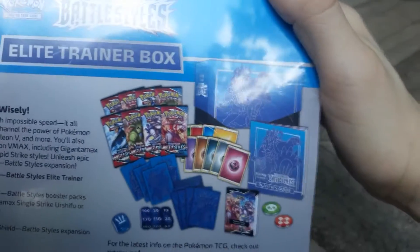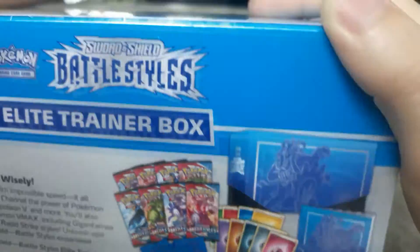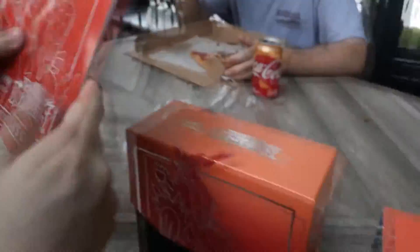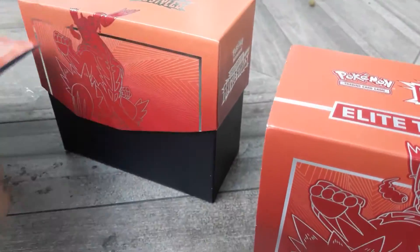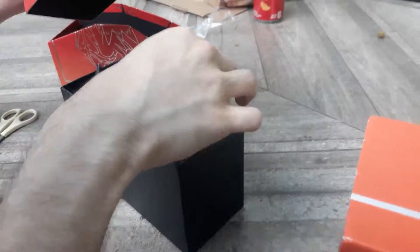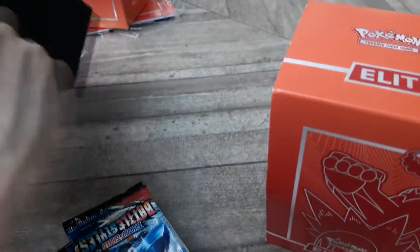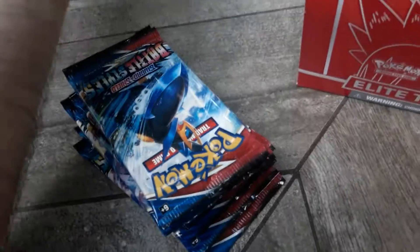So here's what you get. You got some awesome card packs, you get the standard dice. So here we have the player's guide — no one reads this anyway. Here are the booster packs. Here we have the energies. And yeah, we got card sleeves, dice, the coins, all that stuff. So here are the booster packs themselves that we're going to be opening.